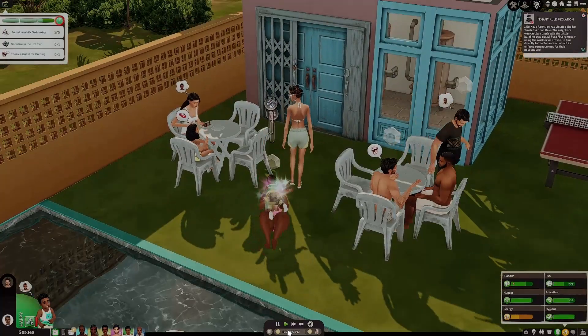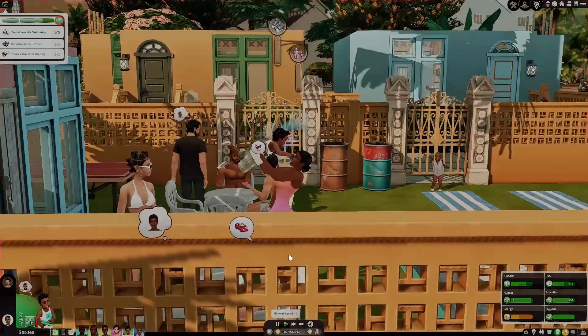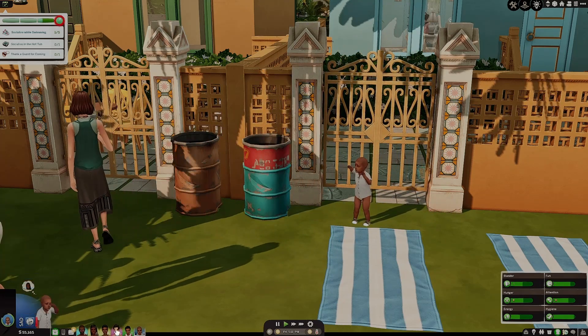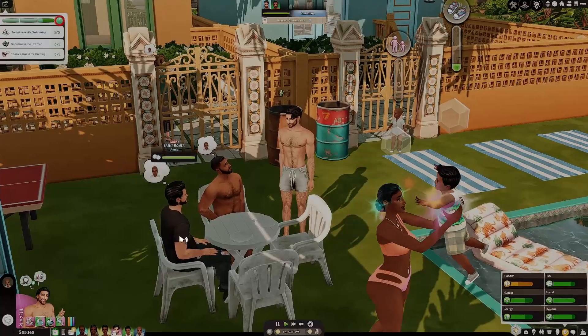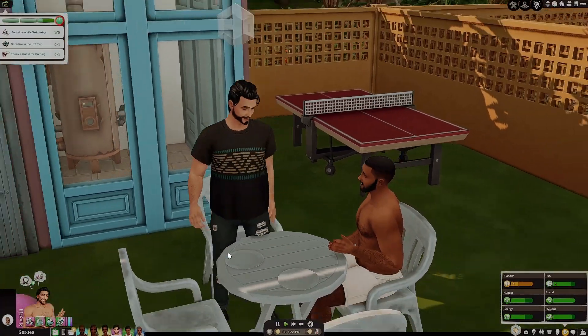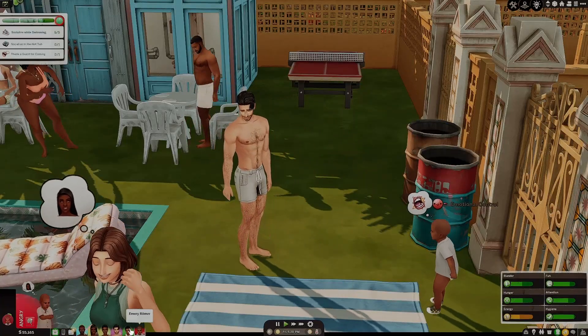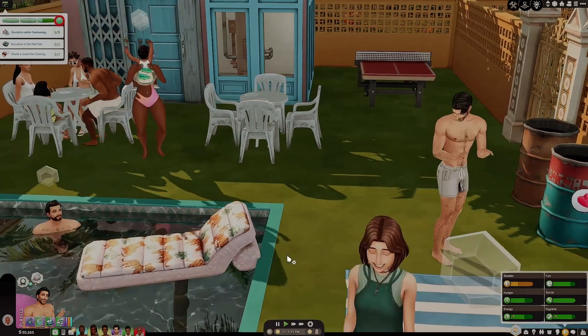I'm going to cheat up his energy just a little bit because the party does not have much longer. Where's he going? Oh, he's going to his daddy — he's coming over here. Oh, why is the little girl yelling? She was mad. Josephine calmed her down a little bit. She was having a bad time at the party. Denise is having a good time in the pool. Oh, we have a tenant rule violation — so over at our other property they have violated the no trash overload rule. And it looks like Kari has developed the aggressive quirk. Now Emery is over here crying as well — from his picky eater trait.